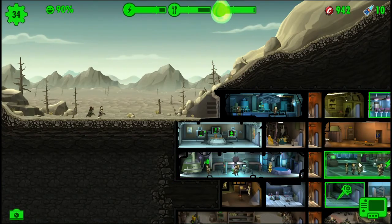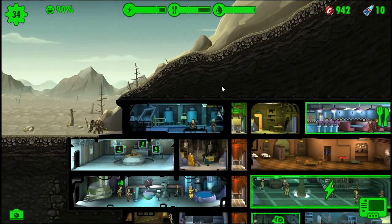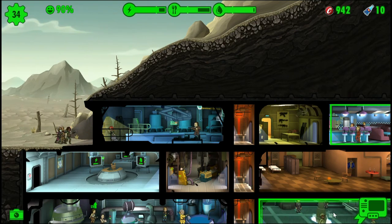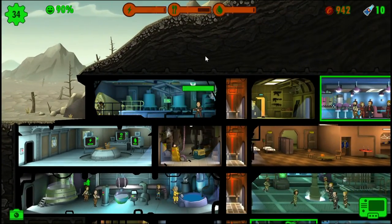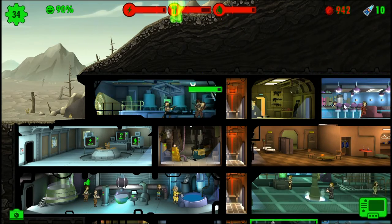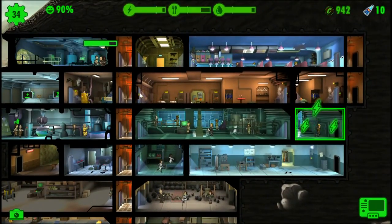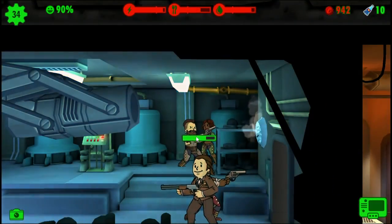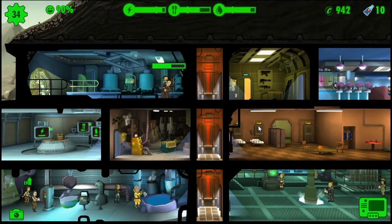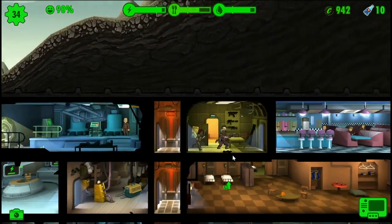And right when it was time to go, we get ourselves a raider attack. I always thought it's funny how they'll just cross each other. Guess I'm going to have to deal with this before we get out of here. Being Vault 308, we kind of ended up with tons of weapons. We're just going to leave that guy to his fate because I don't feel like moving anyone right now. You did fine, Willy.